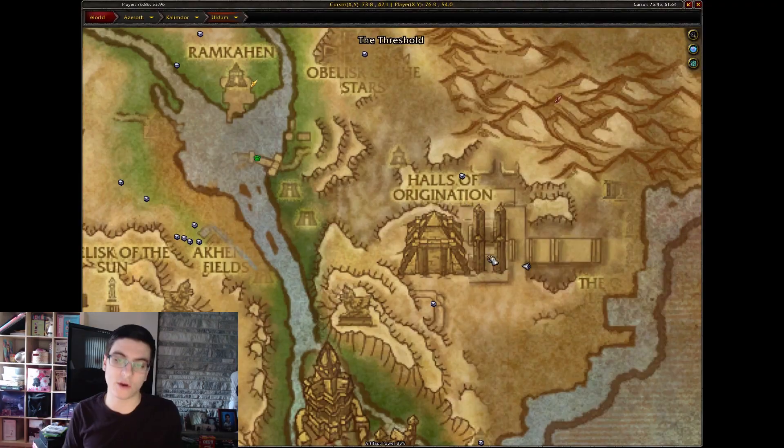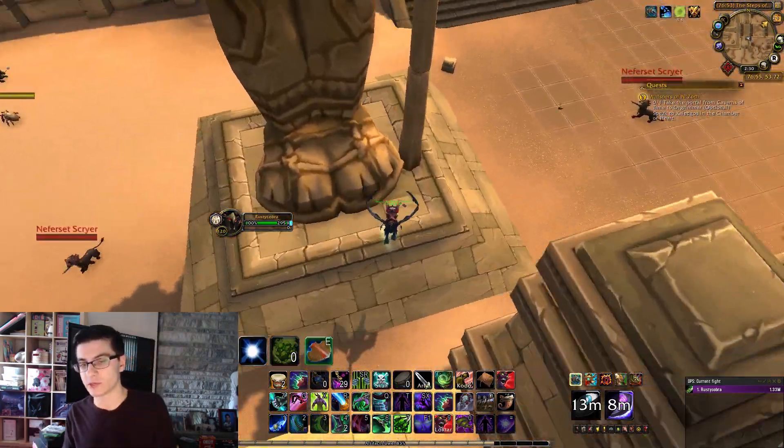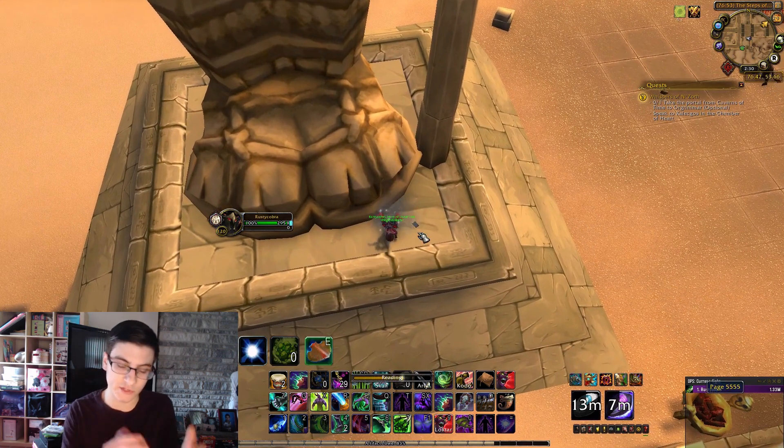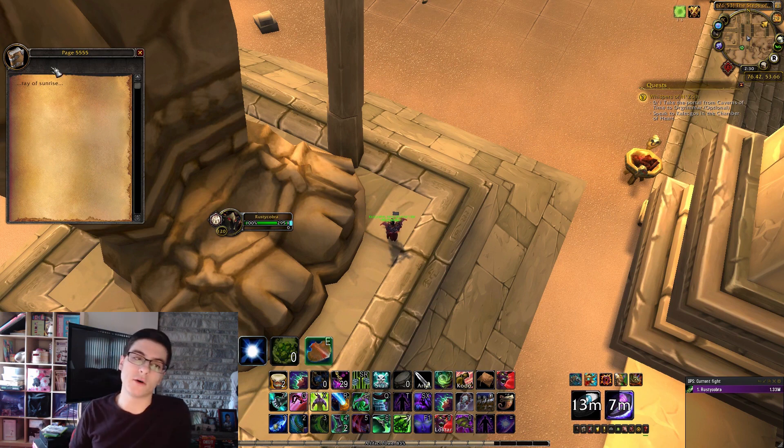After that, you're going to go back to Uldum, near the Halls of Origination. You have these four statues — two statues on the left, two on the right. Go to the two on the left, and then the one on the right of those two. That's going to be your final page.